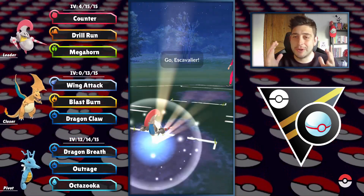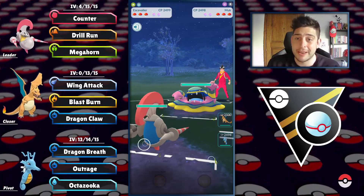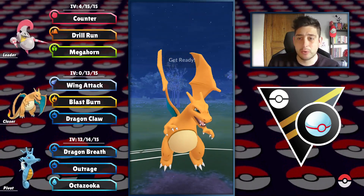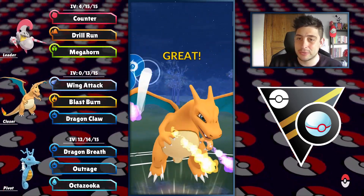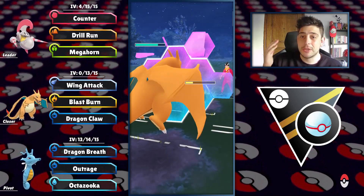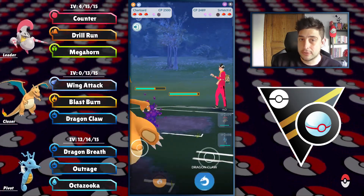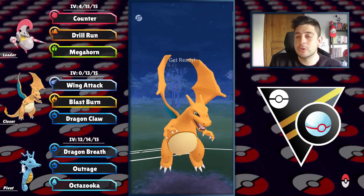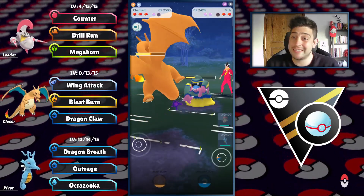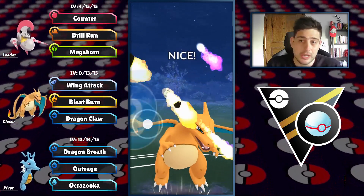Despite the fact that we had a very bad lead against that horrible scenario against that Pidgeot, we absolutely managed to win that battle. Now we're having the Magneton in the next one up on the lead, and they managed to get their hands on their Surf. You're gonna see that a lot of times I'm gonna use my Charizard as a switch-in. Despite the fact that it works as a closer for this line, most of the time you're gonna use it as a switch-in matchup Pokemon because it has just a lot of coverage for the meta.